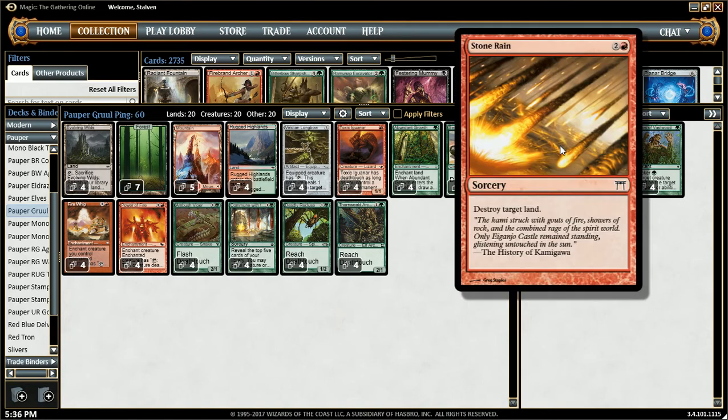On to the sideboard, we have Stone Rain. We don't have Molten Rain, because Molten Rain's red-red and it makes it a little harder to cast. I don't think the 2 damage is worth running Molten Rain. This is pretty much for Tron, things of that nature.